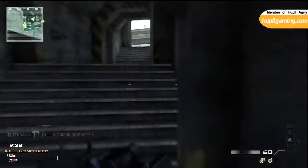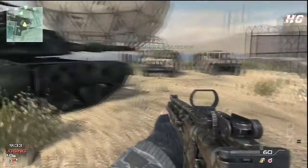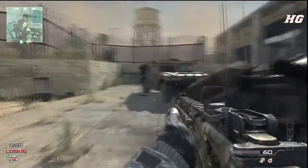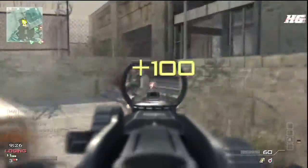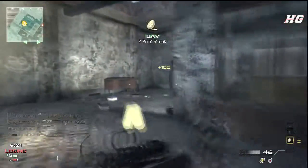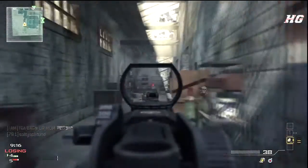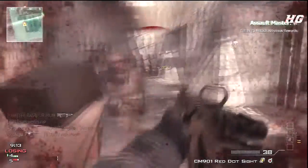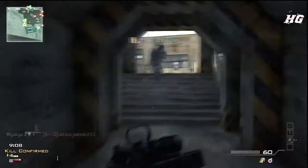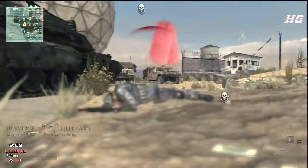Right here they spawn me in between two people and I didn't know which one to kill — this happens a lot in this game. In this match I'm using the CM 901 with a red dot sight and the hex pattern. I really like this gun, especially the reload animation. It's different and it just looks great. I had Sleight of Hand and probably Hardline.